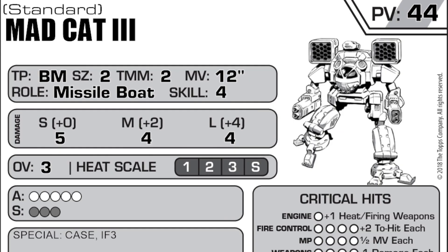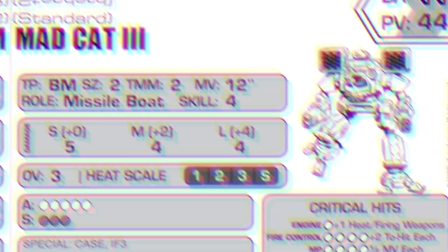In Alpha Strike, this spicy little missile boat plays hard and hits hard at 5 damage at short range and 4 damage at both medium and long, which makes it a solid choice to take in your force. However, at 44 points, you're only 1 point away from having the same cost as a Highlanders 732. Pricey, but worth it in my opinion.